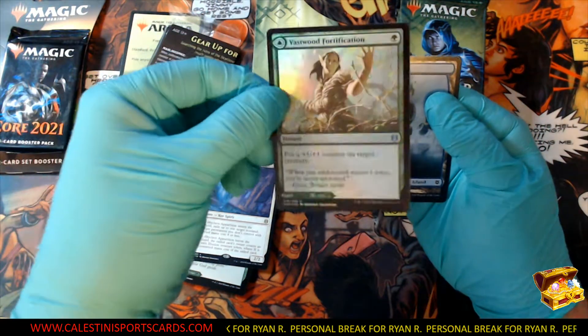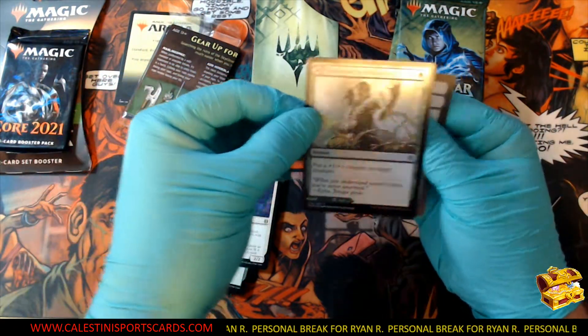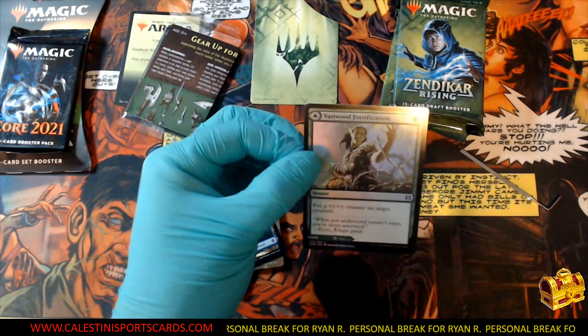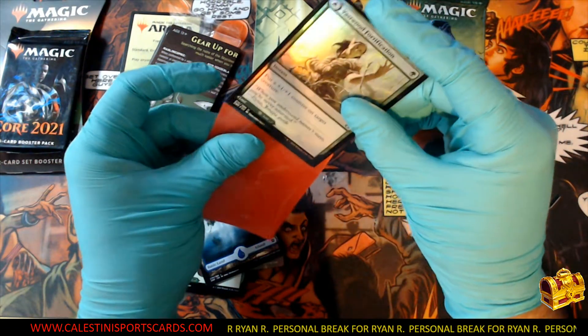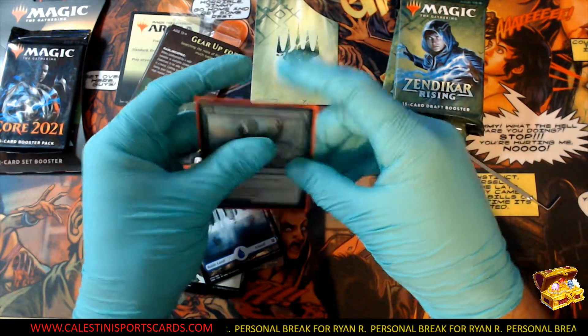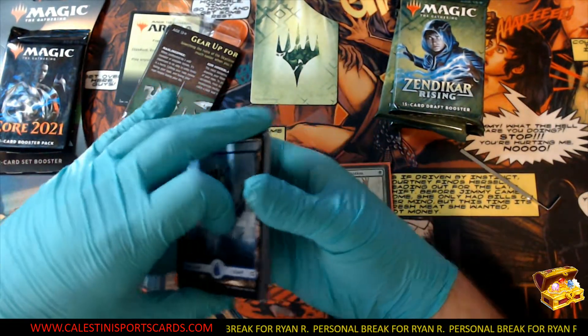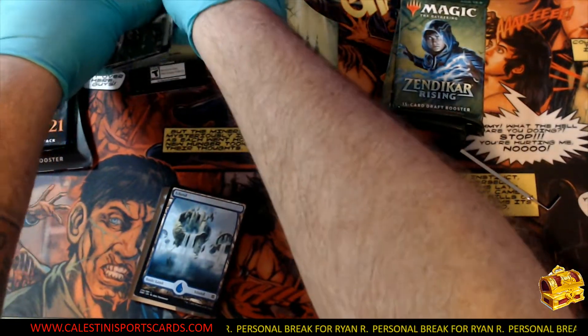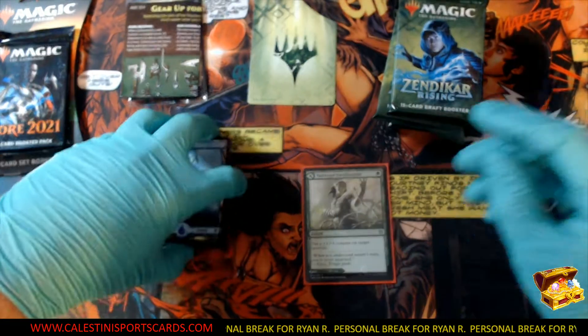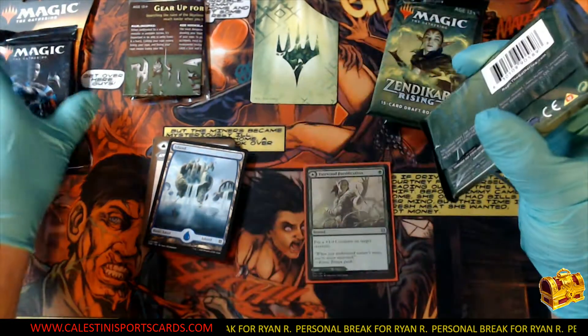We got a Sky Clave Apparition — pretty good, pretty good! And a Vastwood Fortification for a foil on that one. Nice hit, nice hit! I'll go ahead and get a sleeve here for Miss Alyssa, our little breaking sidekick. Congratulations on that! Let me flip this arena code — make sure I show it off. All right, best of luck to you!